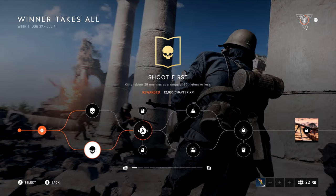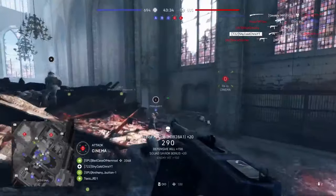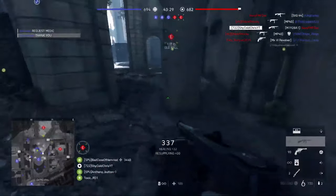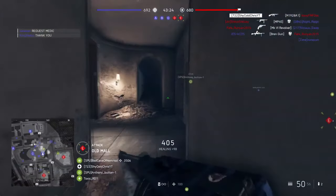The third requires you to kill or down 20 enemies from within 20 meters or less, which is easier than the one I just explained. Since it says 20 meters or less, that means you can use any weapon you like — SMG, AR, MMG — pretty much just close quarters action.